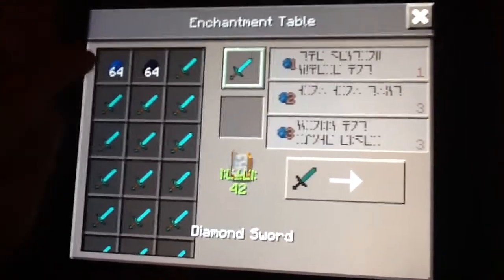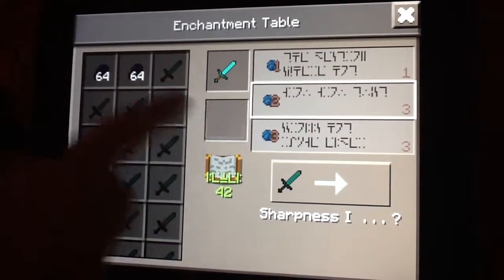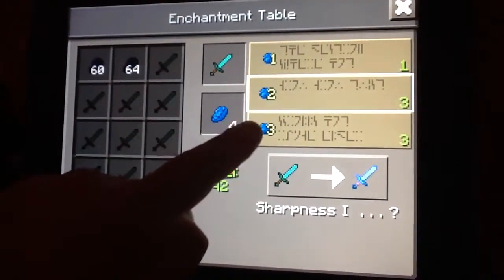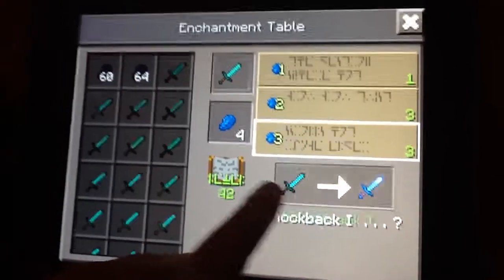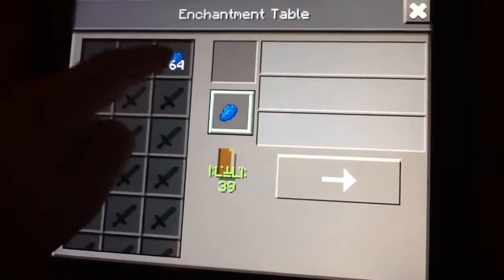So what you do — let's put down a sword. You put your weapon in there. See all those bits? That blue — that's the lapis. There is sharpness, sharpness, or knockback. I'm going to choose knockback because that's really good. And then you have your diamond sword, and then you have your enchanted sword.